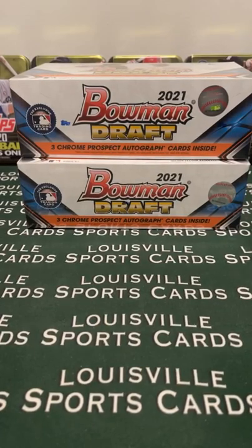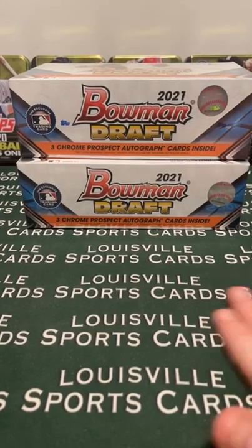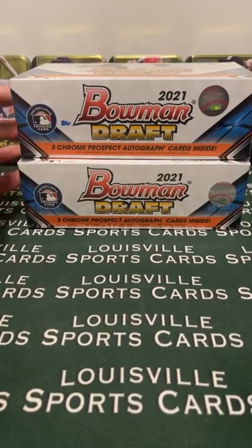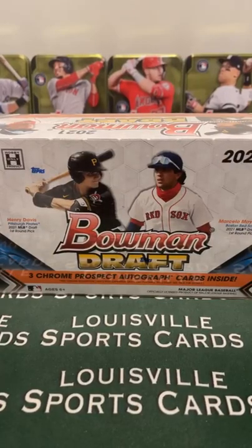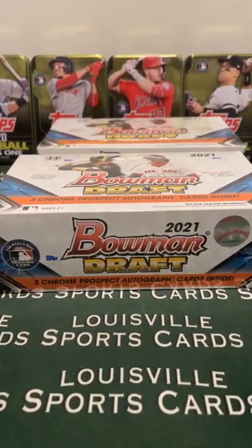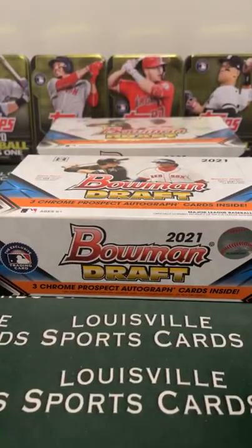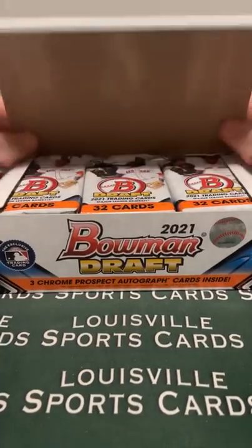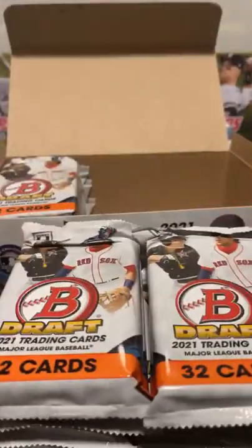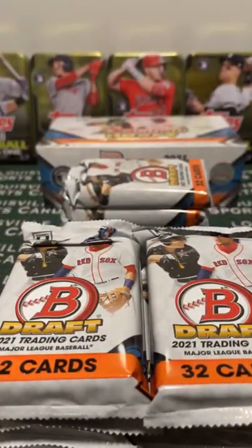I also got a bunch of Topps Chrome Update in today. So tomorrow, just a quick change of pace - we haven't done Topps Chrome Update at all, and I haven't really seen anybody do it other than Chris. So I was thinking about doing a big Topps Chrome Update pick your team - for everybody's personal collections, you can get who you want. Mariners, Reds, and Angels are probably going to be the bulk of the prices. What are you guys thinking about a 12-box Topps Chrome Update pick your team? Obviously Mariners are going to be the big one, with Helenex. But I figured everybody gets a shot at their own team.